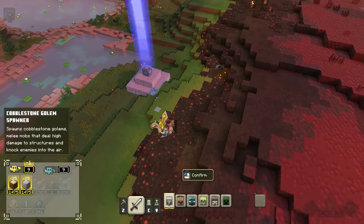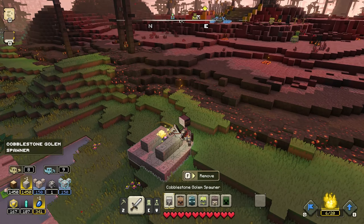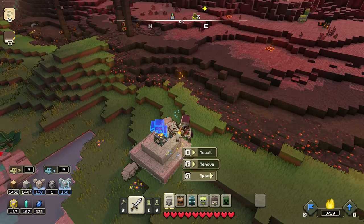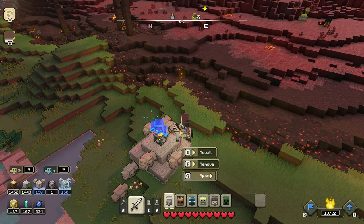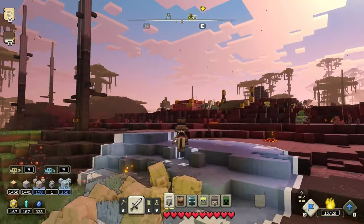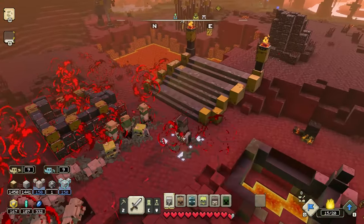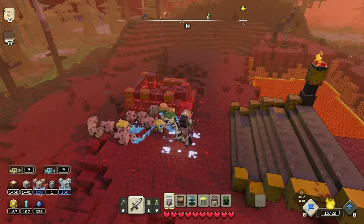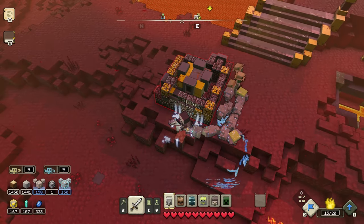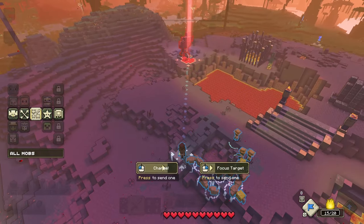I need to get some cobblestone golems or something to help out a little bit, because now that we don't have any creepers we can't really take these down very fast. But we're at 107 prismarine, which is amazing. Cobblestone golems are the next best thing past the creepers. There's only one more structure left and then that's it for this outpost. Wow, look at how fast it's going down with all those guys. Boom - prismarine! Let's go to the next one.